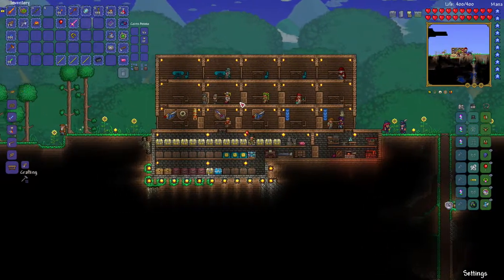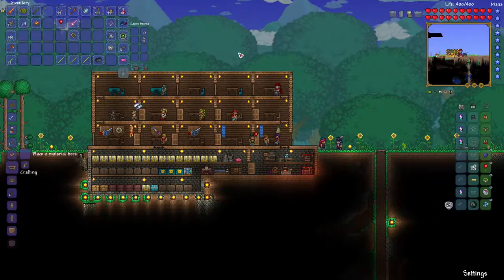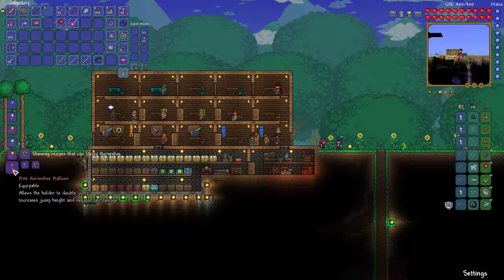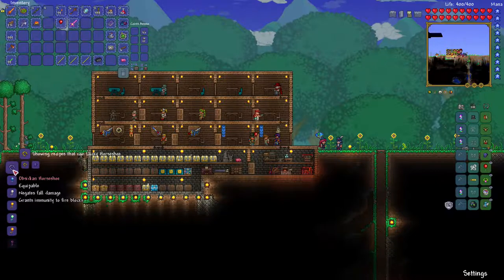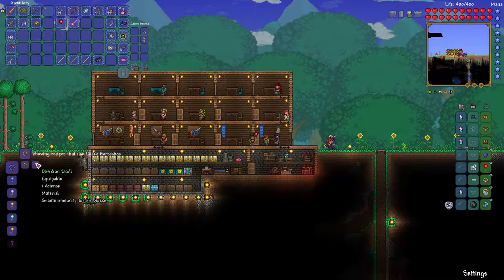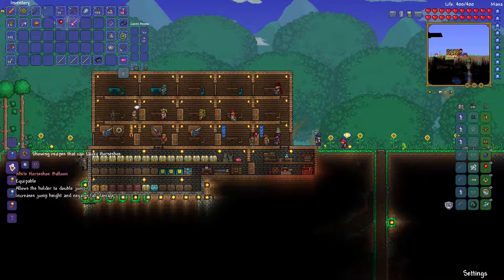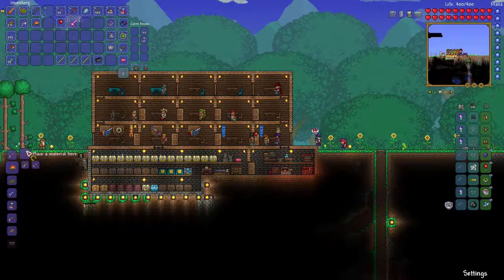Now I'm going to go up to the guide and see what I can make with the Lucky Horseshoe, because I know you can put it with two different items. You can do the balloon - it increases jump height and negates all fall damage. We got different colors, and I can add it with the Obsidian Skull which makes the Obsidian Horseshoe. I also have the red balloon, but that takes a cloud in a bottle which I haven't found yet.